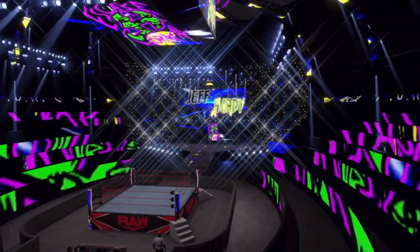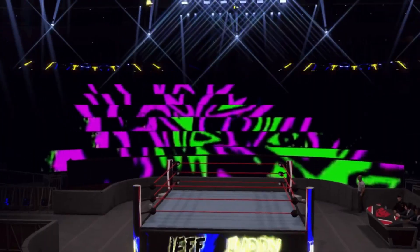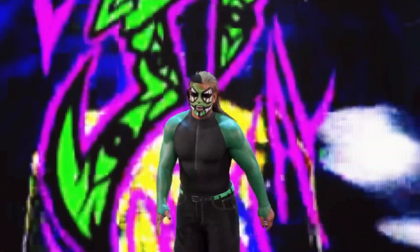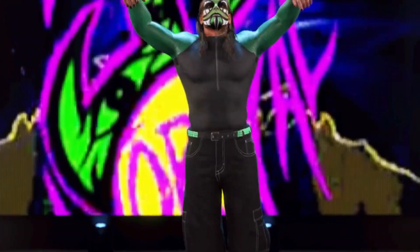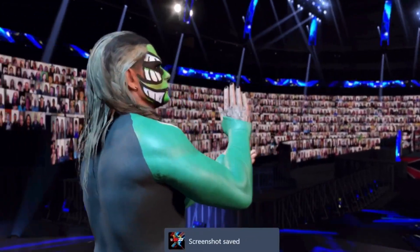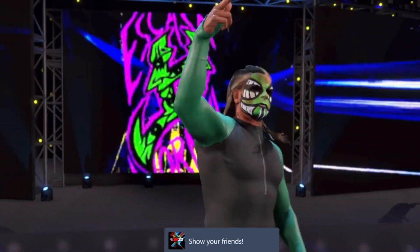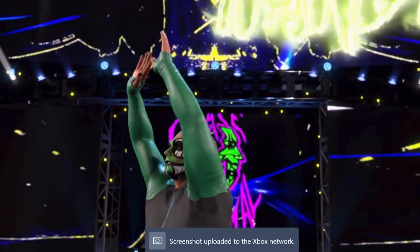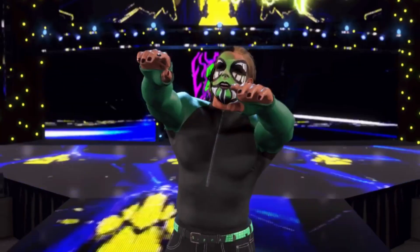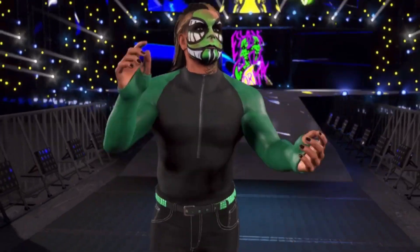Let's see what's up first — Jeff Hardy, because you've got to see the entrance as well. This is the Smackdown 09 pack. Let's see how it looks in game — looks pretty cool, Jeff Hardy. I like his entrance too, I like the green attire. This Jeff Hardy comes with two alternate attires as well.